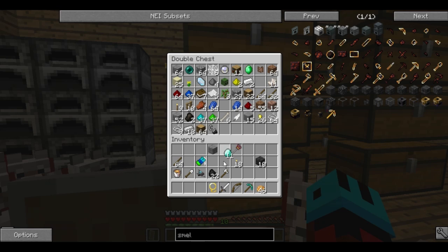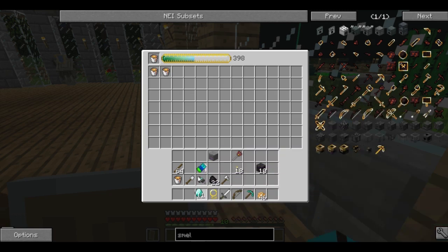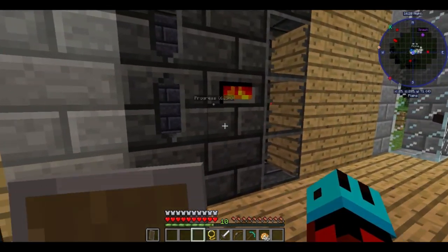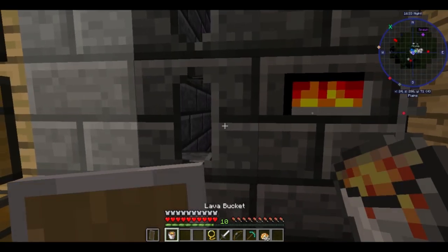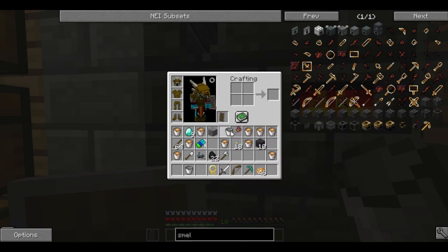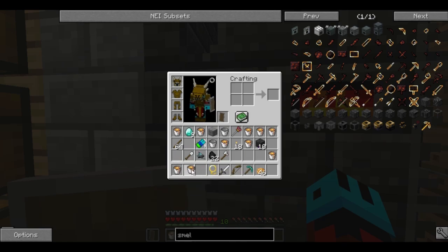Obviously, throw a little diamonds in there to assist in the formation of buckets of lava. There we go. And I'll keep this one as a spare. So let's start putting buckets of lava in. I can turn these buckets back into buckets of lava.